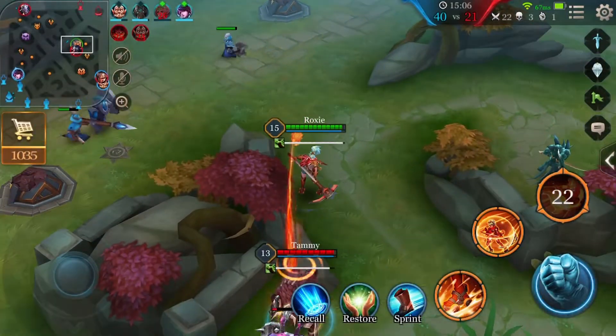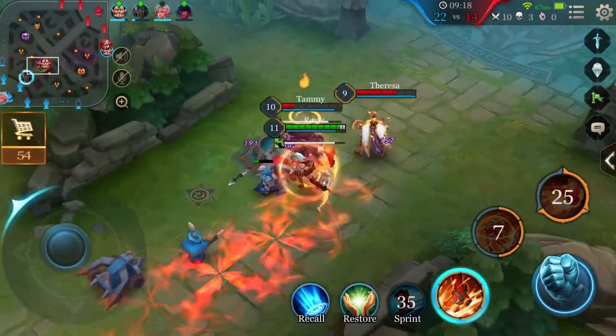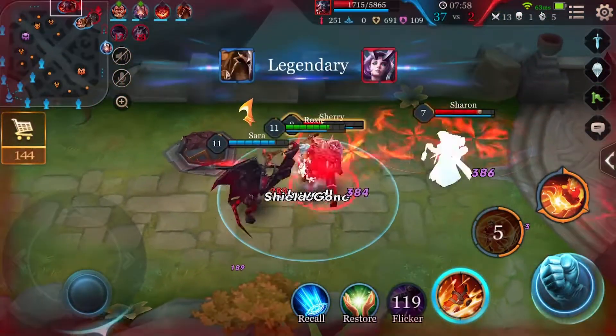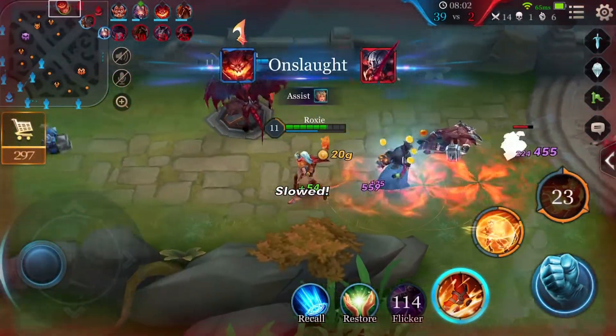While being dragged, the target ignores obstacles and is immune to other control effects. The target also loses a percentage of their HP as magic damage. It's a bit difficult to get off Agni's Grasp when the enemy is prepared for it, so it's best to use it to open up an ambush.